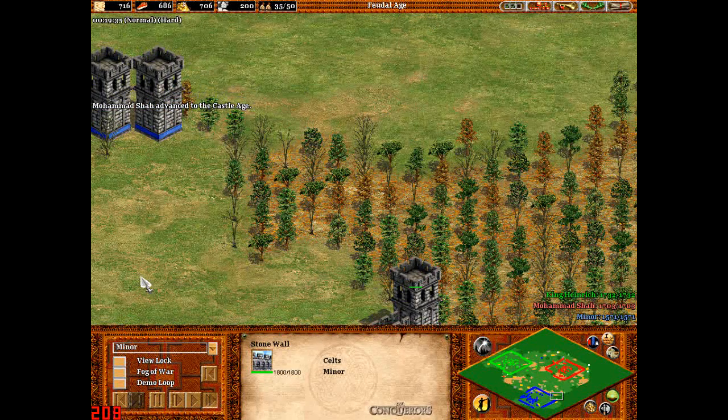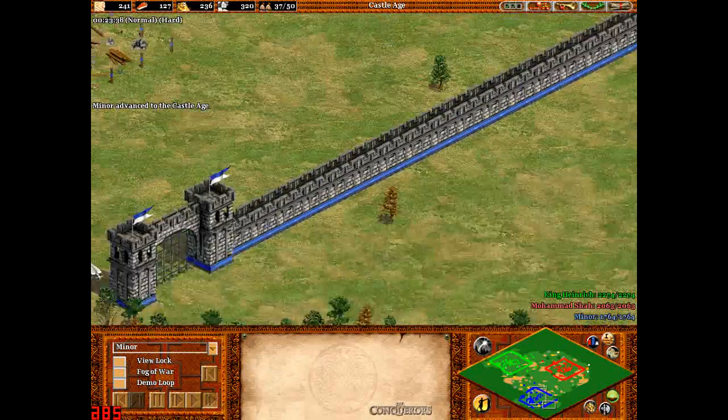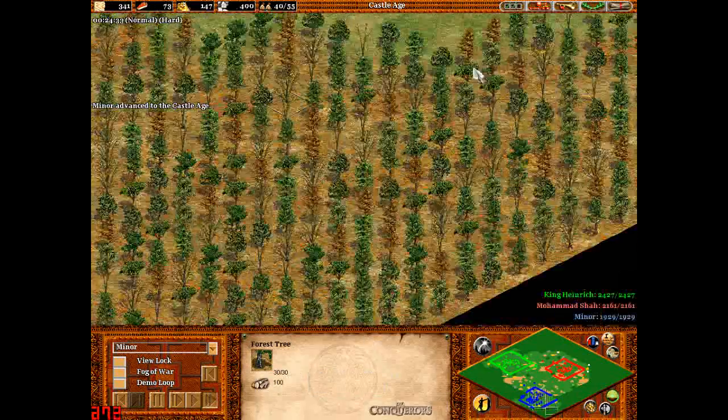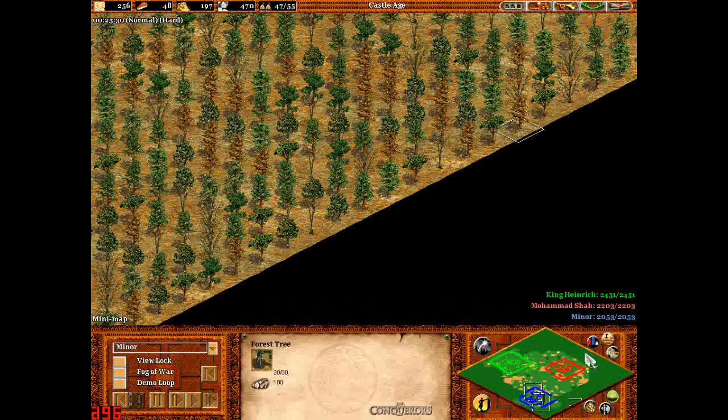I can't remember, but I don't think the Celts can get siege onagers — actually, hell, they can. It would be a very sneaky move to do, but it might help you in the later run: if you were to get a siege onager and come around here, and just cut your way through the wood here, and approach from the back, you might take the enemy by surprise.